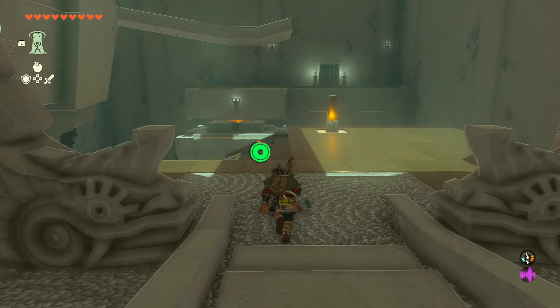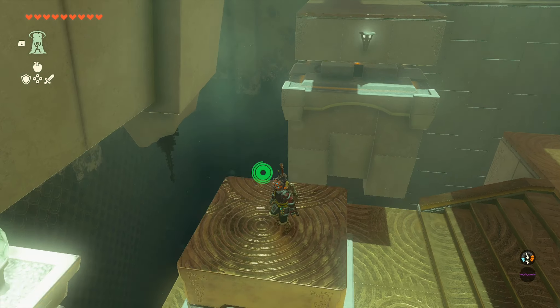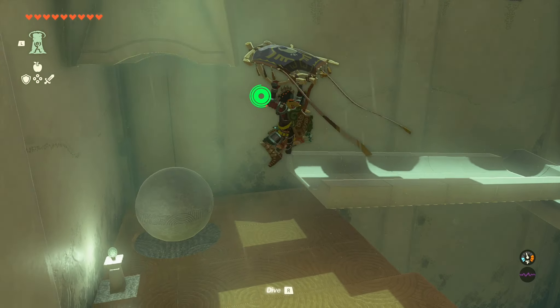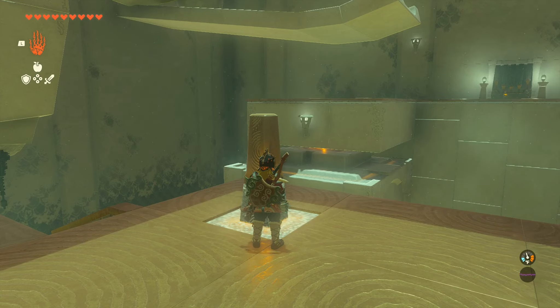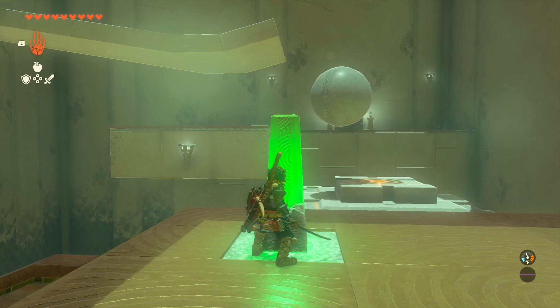Alright, so on to the shrine. First thing you're going to want to do is go on to this so it can shoot you up. And you're going to want to grab this ball. Roll it down here. And then you're going to want to time it just right to hit the button so that the platform comes out. Like that.